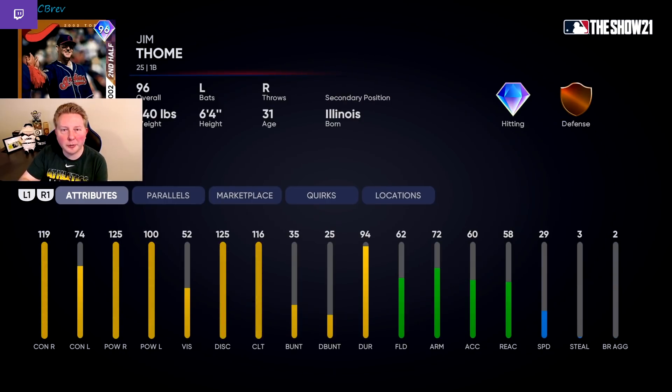Next up in S tier, we got the big thumper, Jim Thome. Even though a lot of the best pitchers in the game right now are left-handed, you can't deny how good 119/125 versus righty is. At the end of the day, you're still going to be facing right-handed pitchers more often. And that's just an absurd in-game power and contact for a first baseman. 74 contact and 100 power isn't even really that bad against lefties. I also really loved Jim Thome's card last year — he was one of my fastest prestiges, and I hit over 600 with him in events. I think he's got a really, really good swing, and those hitting stats versus righties are just insane.